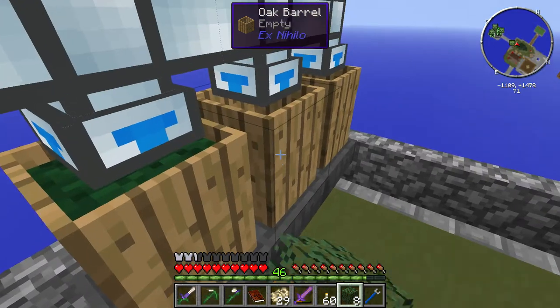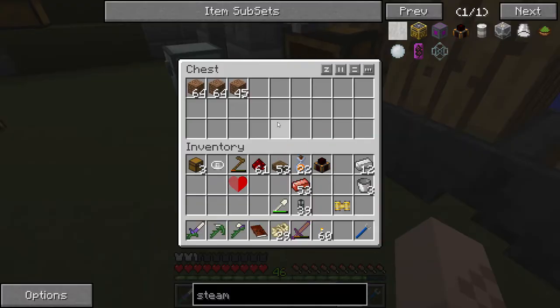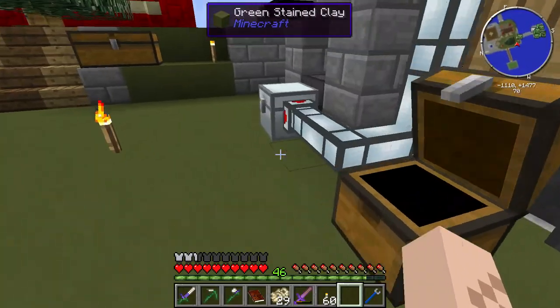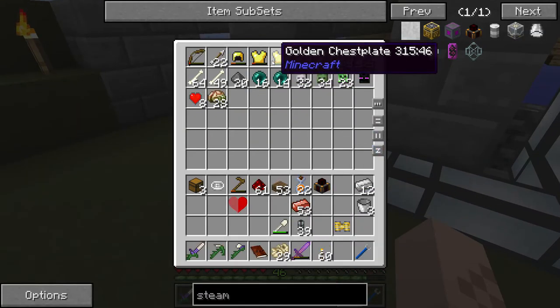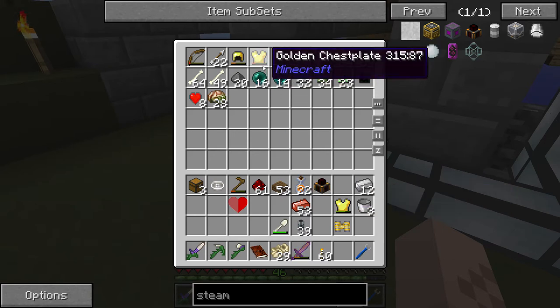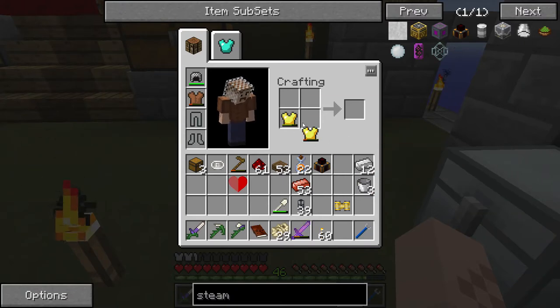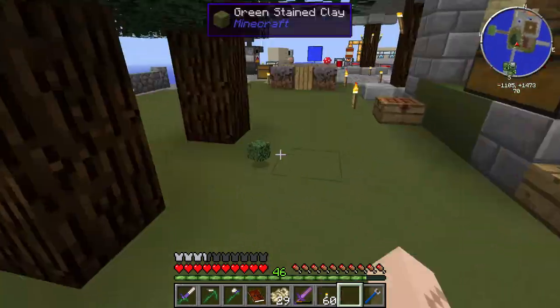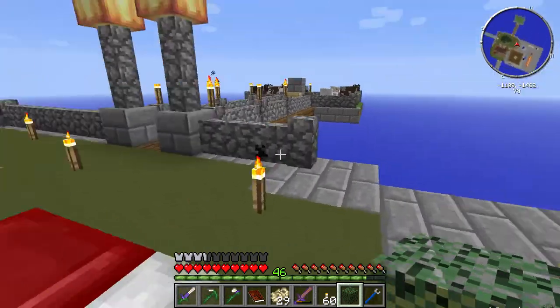We can now use this to make more dirt. I haven't checked on my dirt - we've got two stacks of dirt. Oh look - we have some gold armor here. We could actually combine these. Let's combine these and switch it out for our dirty old tunic. Now we're styling! Wearing a golden shirt - that's right.